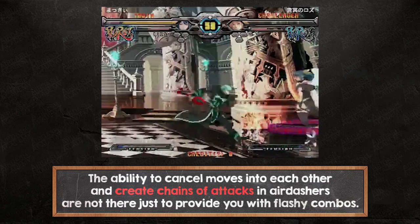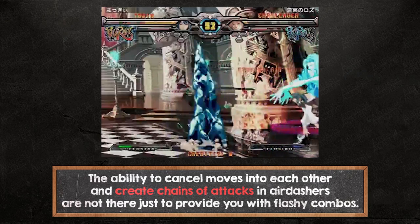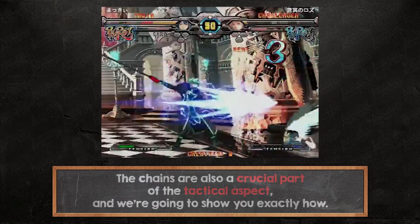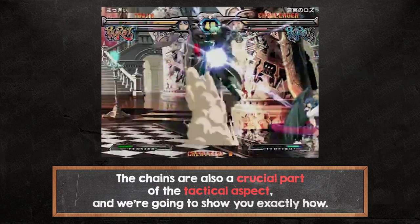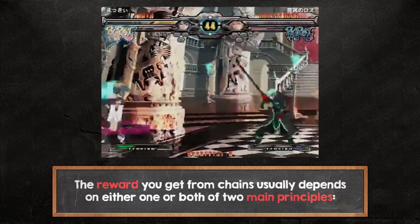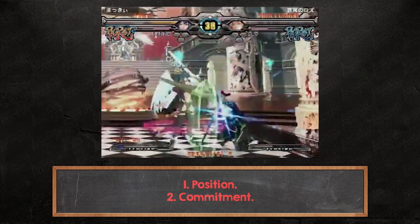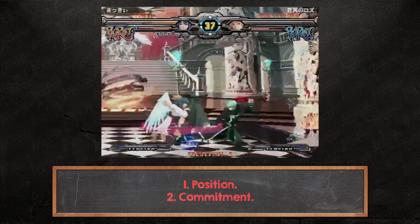The ability to cancel moves into each other and create chains of attacks in AirDashers are not just there to provide you with flashy combos. The chains are also a crucial part of the tactical aspect, and we're going to show you exactly how. The reward you get from chains usually depends on either one or both of two main principles: 1. Position. 2. Commitment.